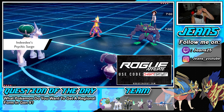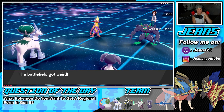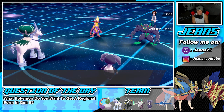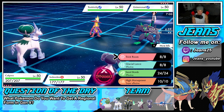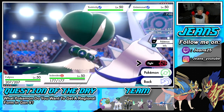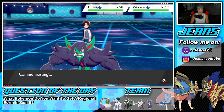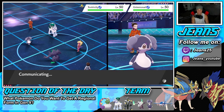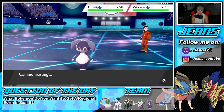He's rocking Toxtricity alongside Grimmsnarl — it's a pretty cool lead. We can pop Trick Room pretty freely, but I think he's going to Dynamax that Toxtricity on the left side. His G-Max move either poisons or paralyzes, so we're just going to pop Trick Room with a nice Follow Me. Expanding Force is also looking pretty good here. Let's see what he does — we're rolling straight into Trick Room.